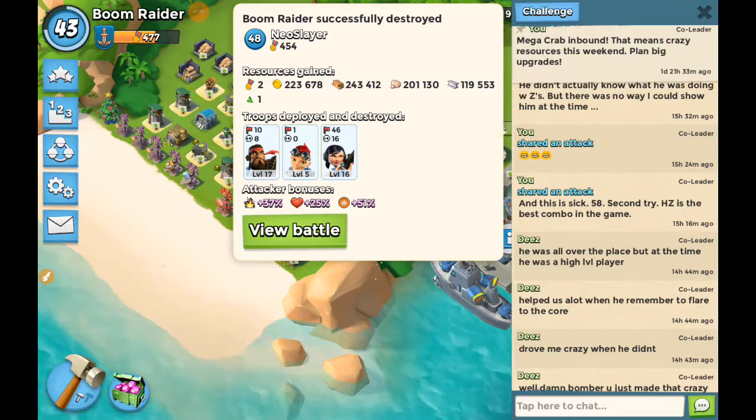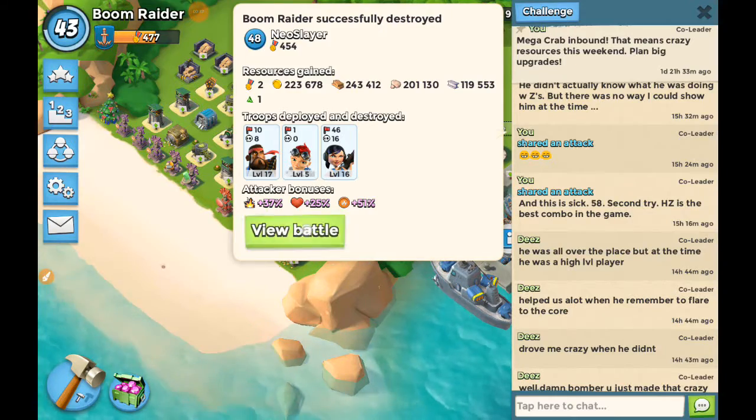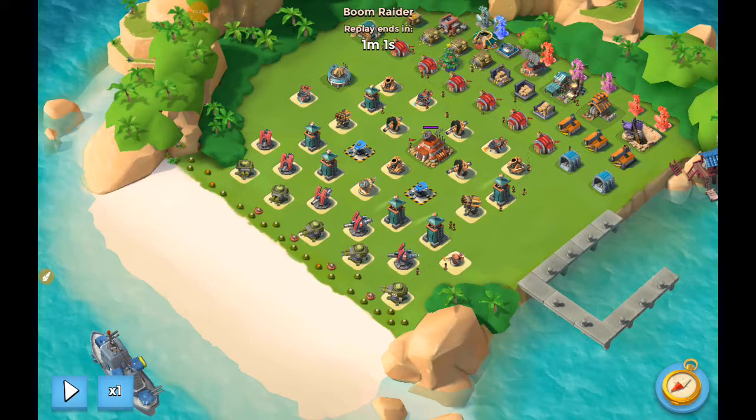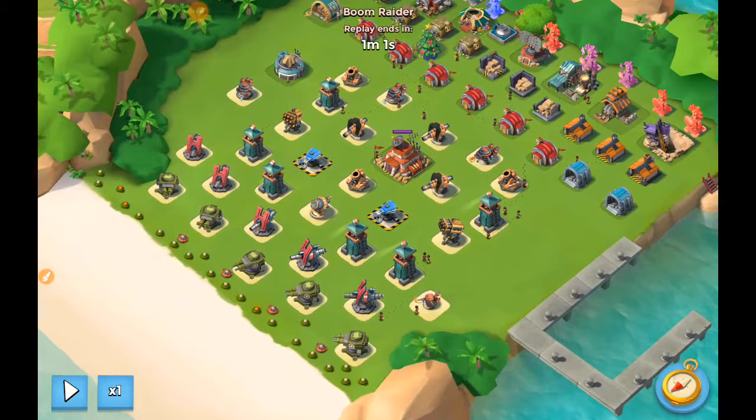This is Neo Slayer level 48. You'll note I'm a level 43, and he has a base design that is just terrible against Heavy Zooka. Terrible. I don't know if it's good against anything else, probably tanks, but you can park in so many places and not have to worry about too many things shooting you.